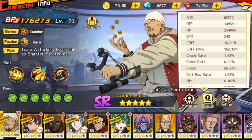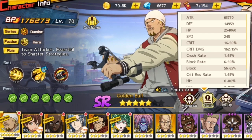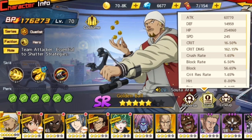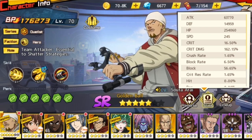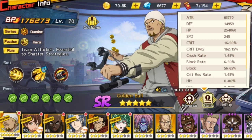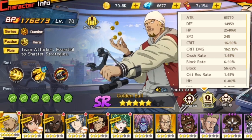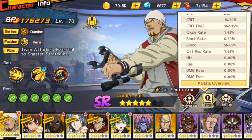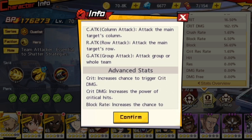So basically there's a 16.5% chance you will trigger a crit, and if you do trigger it, the crit damage will be 162%. It's good to balance them out — you can't just build one of these stats. You can't have a lot of crit but no crit damage, or very high crit damage but no crit rate. If you've played Summoner's War or MapleStory, crit rate and crit damage should be familiar concepts.